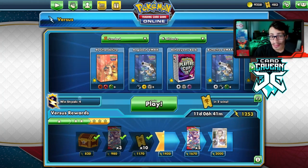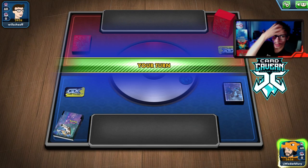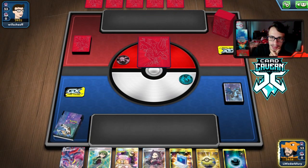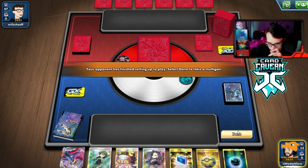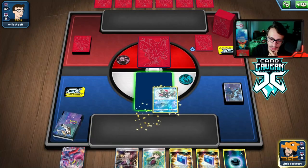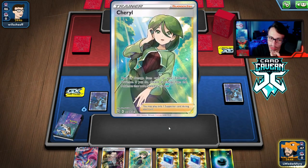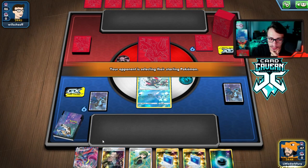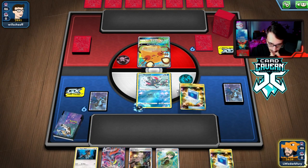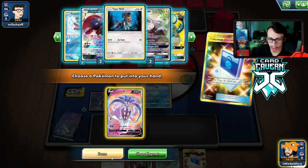We won the coin flip — we're against Urshifu Single Strike, which is actually bad since they can one-shot my Malamar VMAX. It'll come down to how good their start is. This hand is okay — I think we go Dedenne because Cheryl doesn't have much value in a matchup where they one-shot Malamar. We have to body them before they set up. Type: Null is a good top-deck so we can attach and double Calm Mind.